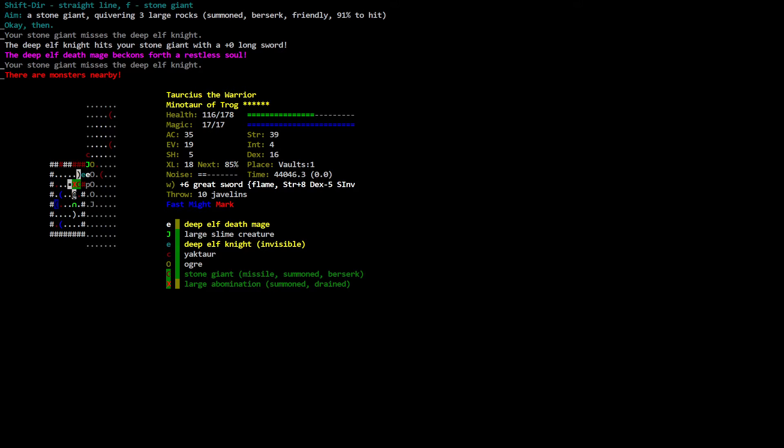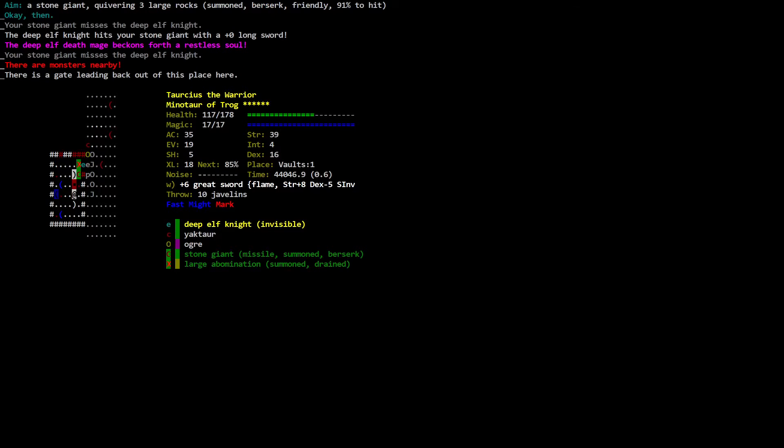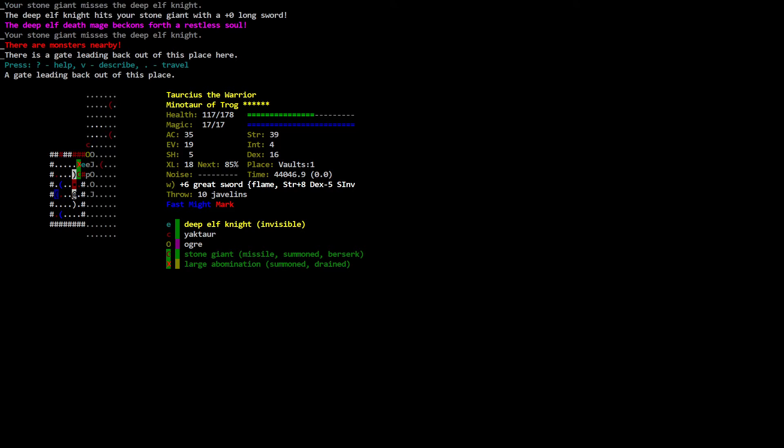A stone giant quivering three large rocks — summoned, berserk, friendly. Level one of the Vault's intersection. Here are the stairs. There is a gate leading back out of this place. I don't have a clear shot at anything from right here. Let's go into the regular map — a gate leading back out of this place. The floor is spattered with blood.